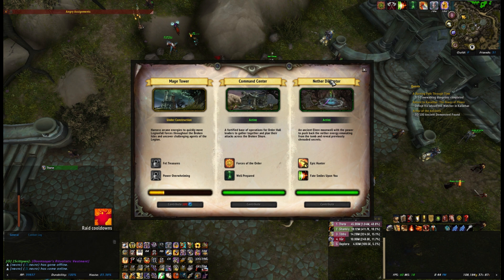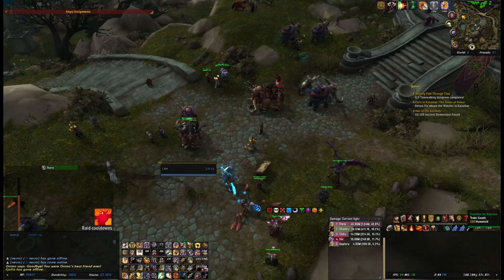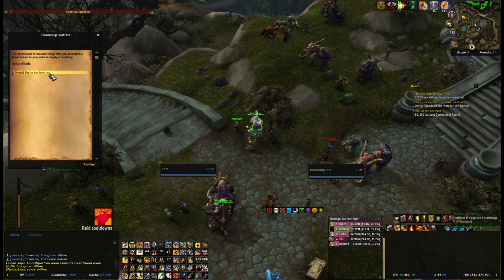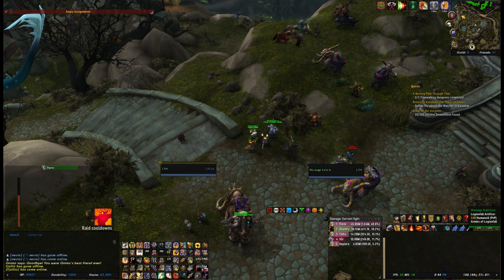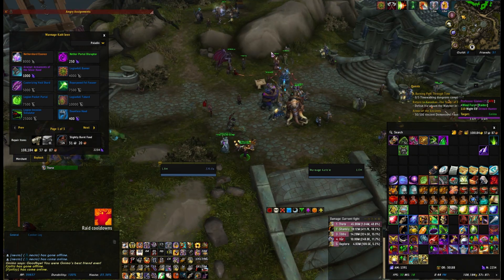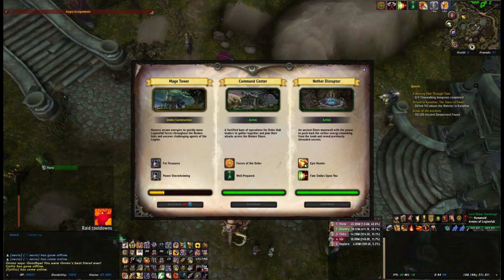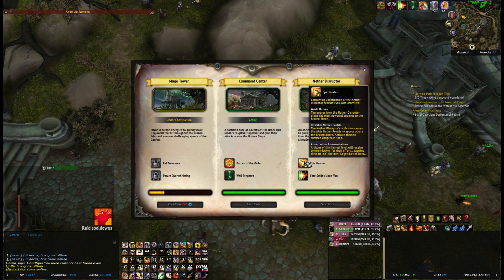The next one completed was the Nether Disruptor. What do we get with this one? Well, we get extra world bosses - there's an extra world boss on the Broken Shore that gives access to potentially good gear, especially if you're on a lower item level alt. Then there are the Unstable Nether Portals - the Nether Disruptor's activation causes these to appear across the Broken Shore, and you activate them to summon dangerous foes. What you need to activate them is a Nether Portal Disruptor for 250 Nether Shards - though on the PTR that was only 50 Nether Shards, so the price has gone up. It summons an Elite which a group of you can take down.